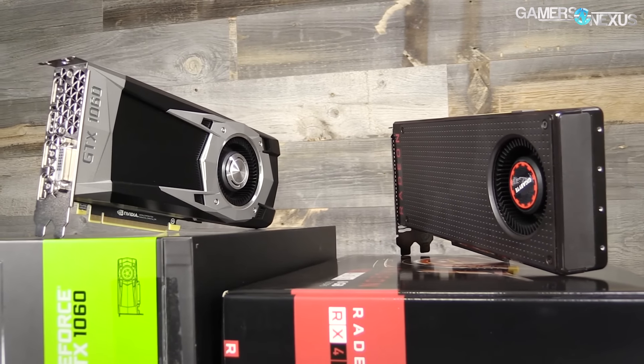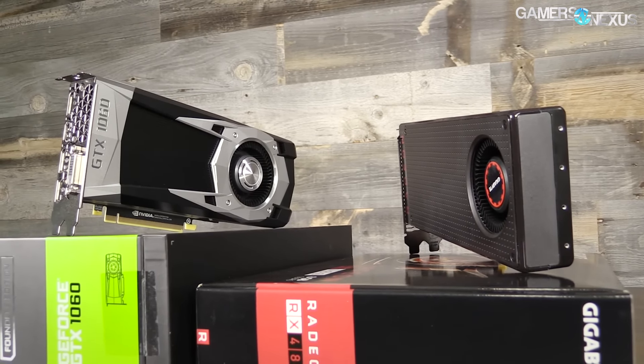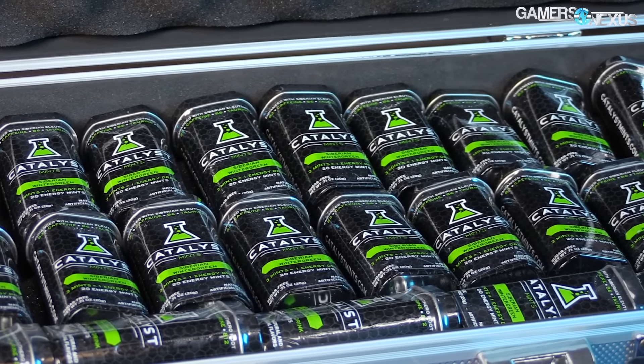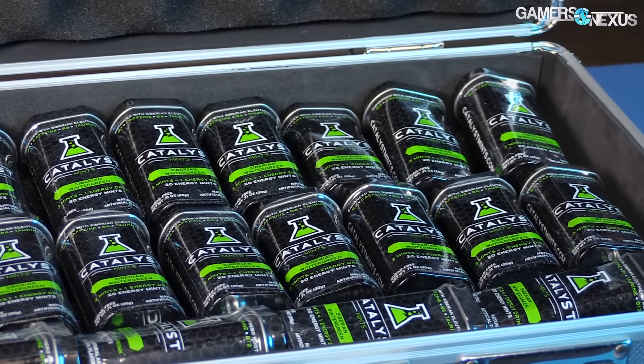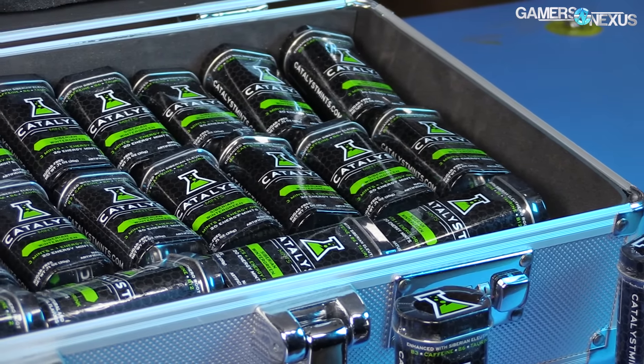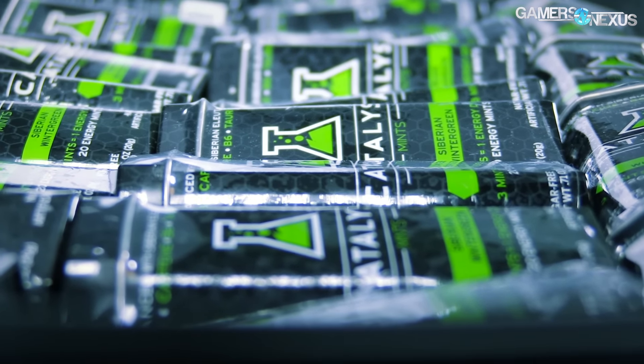Today we're benchmarking our Nvidia and AMD suites of GPUs in the For Honor beta. Before that, this coverage is brought to you by Catalyst Gaming Mints, an energy boost designed for gamers while eliminating the dyes, sugar, and calories and chemicals that traditional energy drinks contain. Use code GAMERSNEXUS at the link in the description below for 5% off.